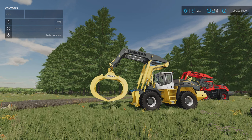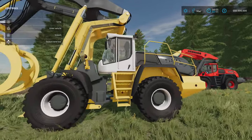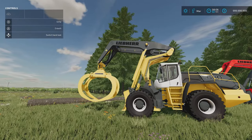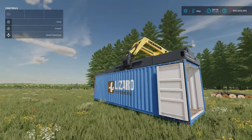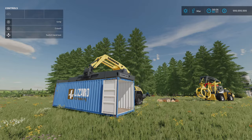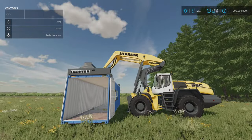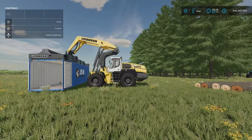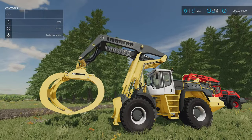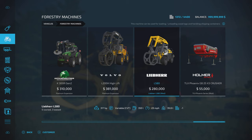Next we've got the Liebherr L580 by Kenny456. 17.8 megabytes download, 17 slots. We've got a couple of different options — it's the 580 wheel loader with log grapple equipment. You can also have the option for a shipping container grab, which has tension straps. This you will find under forestry machines. 280,000 for the base model, which isn't too bad at all. Slot count comes down to one.